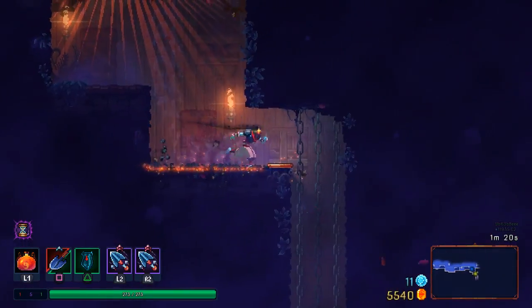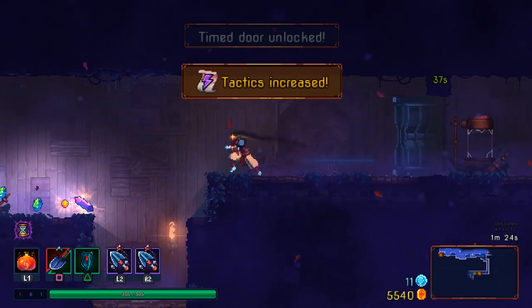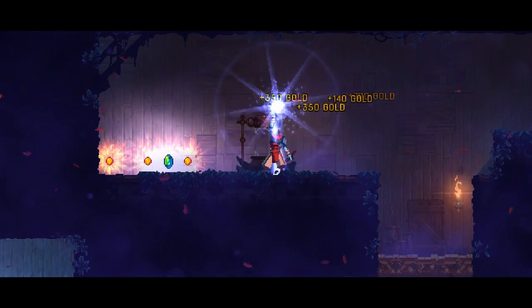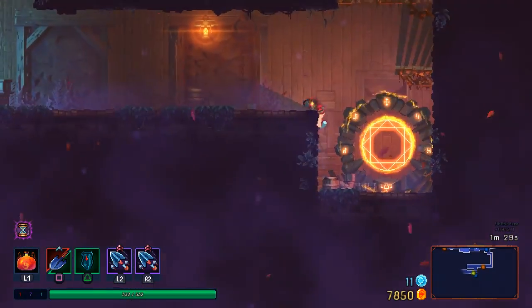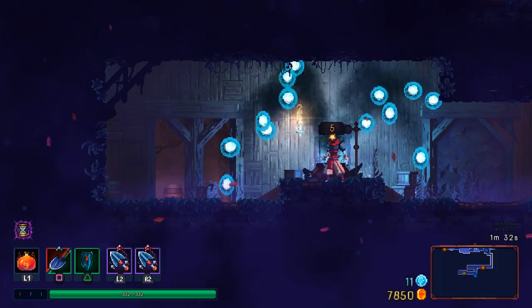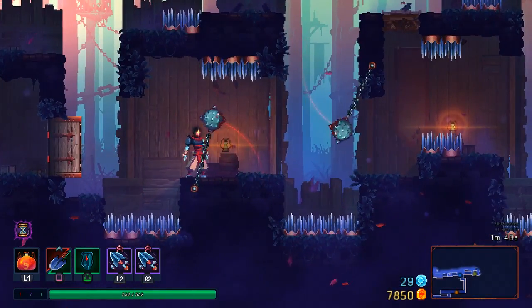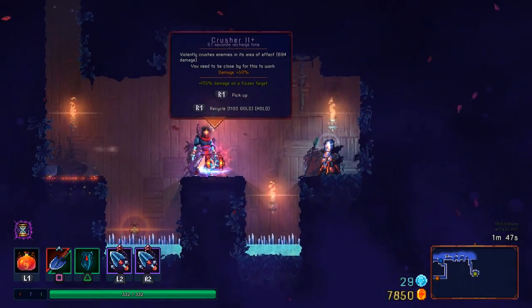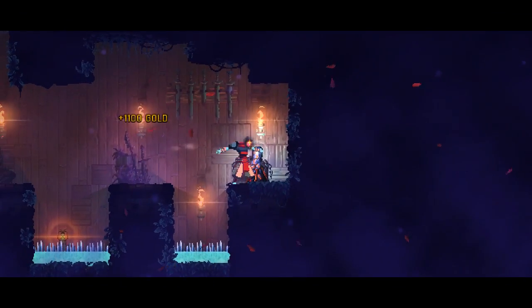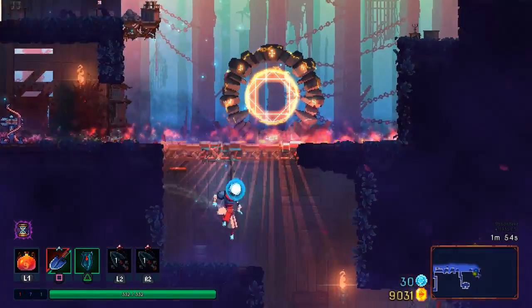I should probably make sure I get the timed area. Timed areas are even more important now because not only do you get extra stats, but they increased the amount of cells you get from each one of the little cell containers here. When you're rushing to the very end of the game - say the Sepulcher, which I think is the last area you could possibly get a timed door at - to get an extra 10 cells has never really been worth it before. But now it's actually worth it because you get a ton of cells from that as well.